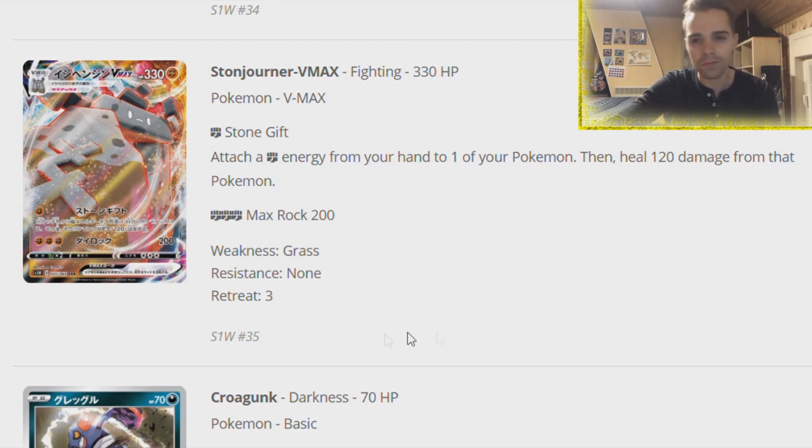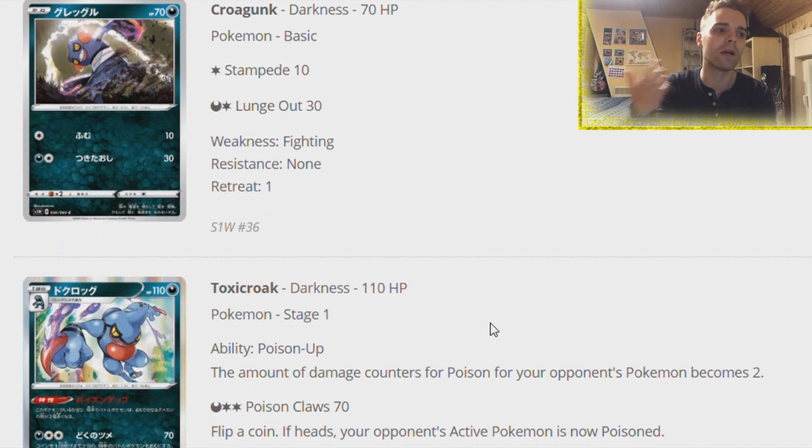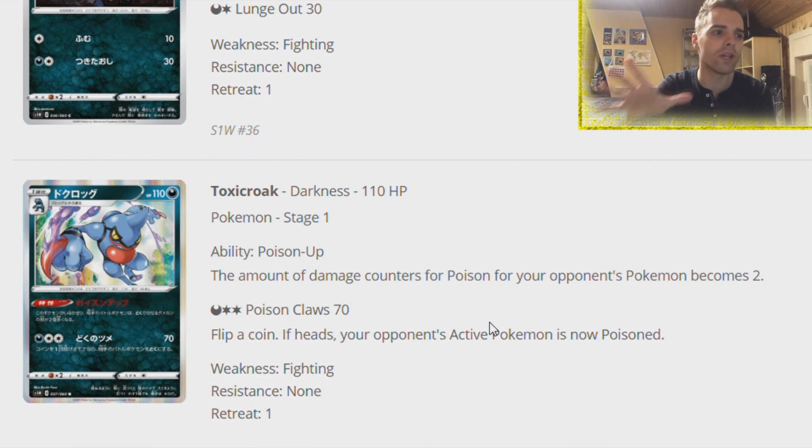It has a weakness to Grass, so Delmize V won't get the one-hit KO as it only smacks 240 damage including weakness. Having these insane HP amounts will cause games to last longer. If you get a KO on the VMAX, you get three prize cards. Now we have Crogunk - Poison types are now included in the Darkness category, so they can rely on Dark Patch in Expanded. That means you can hit for weakness on things like Gengar or Mimikyu which are weak to Darkness. Now you can use Poison types for that.